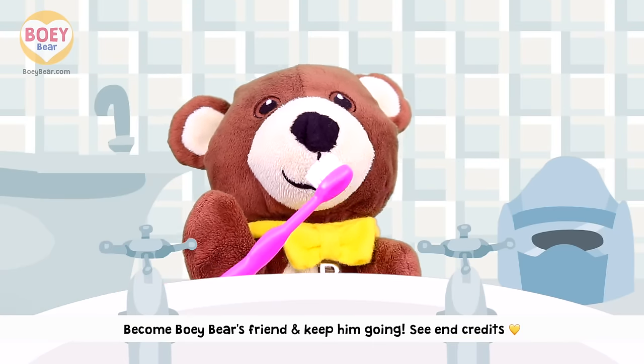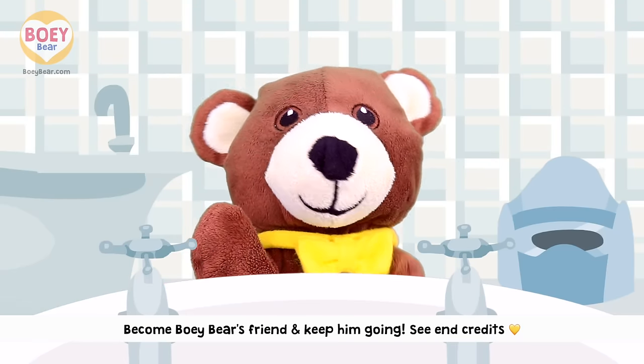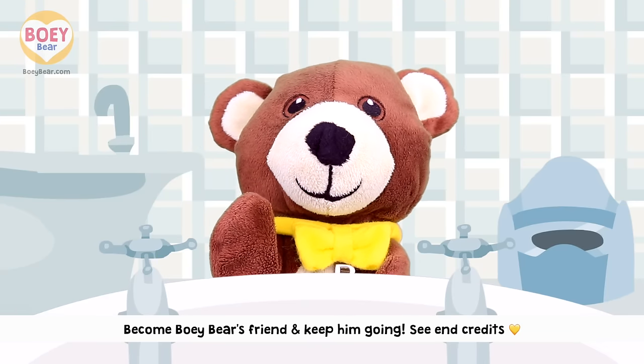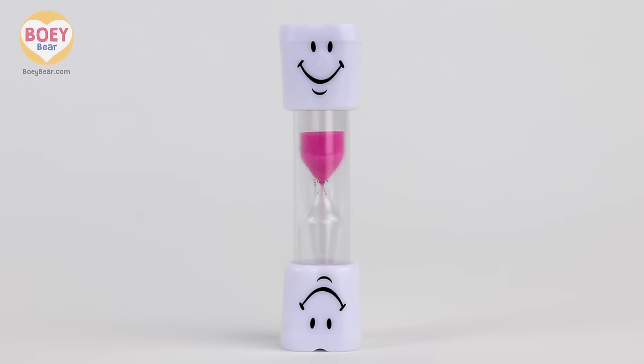Do you know how long you have to brush your teeth for? Yes, two minutes! That's right! You have to keep looking at your sand timer. The pink sand pours from the top into the bottom. When it's done, it means you've brushed your teeth for two minutes.